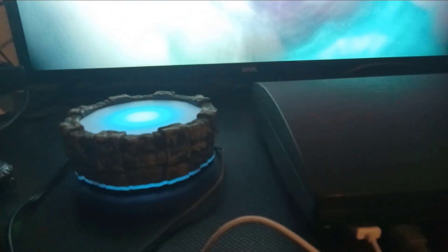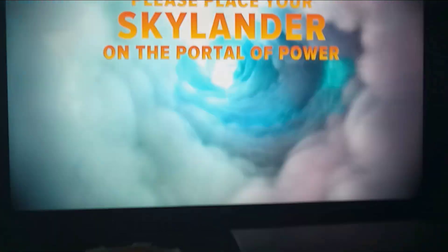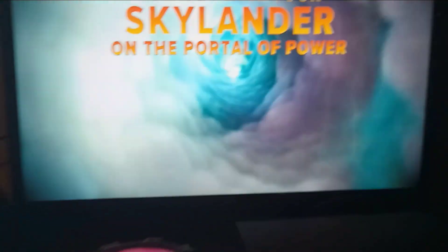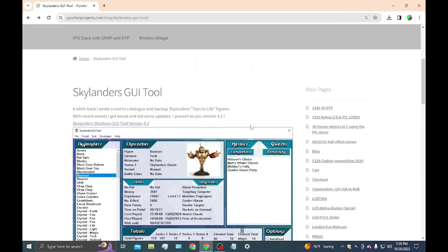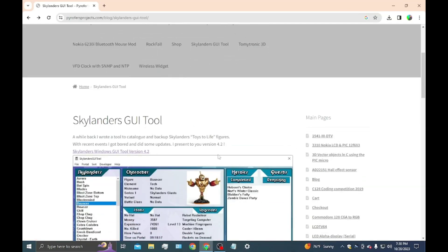But if you have a PS3 portal, what you can do is plug it in and use this program that I'm going to show you how to use. Now you're going to switch over to your PC. Unplug your portal from your PS3 and into your PC. If you don't get the chime that it's connected, try switching ports. If that doesn't work, you might have to reset your drivers, or in worst cases, it might be your portal.